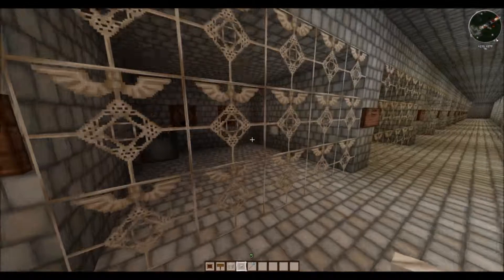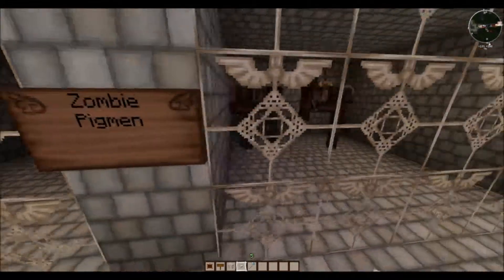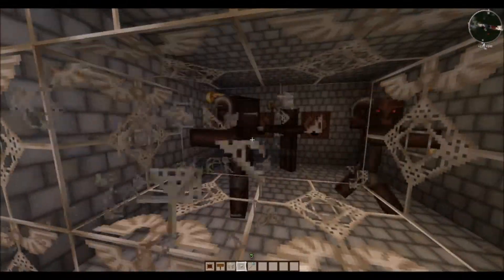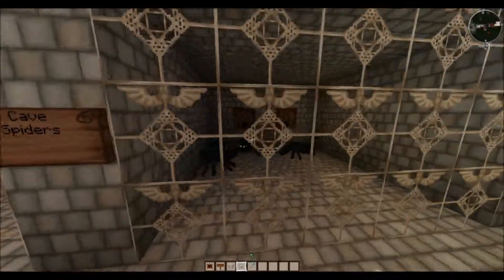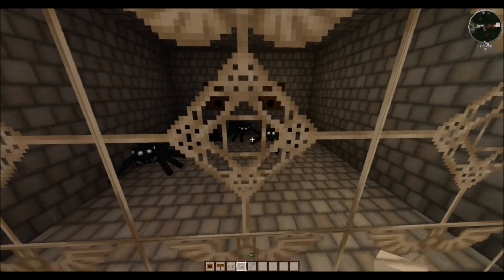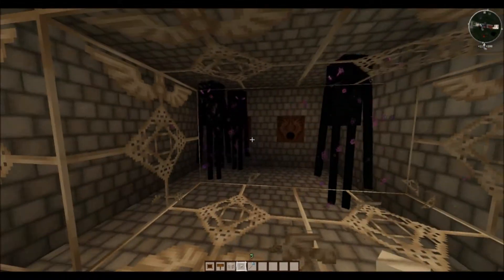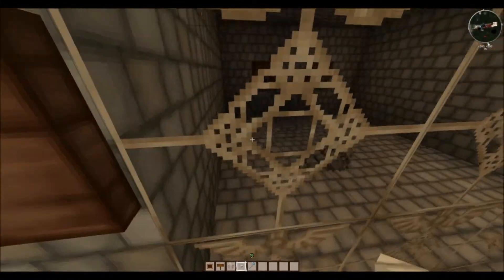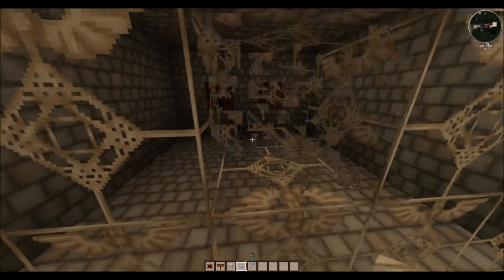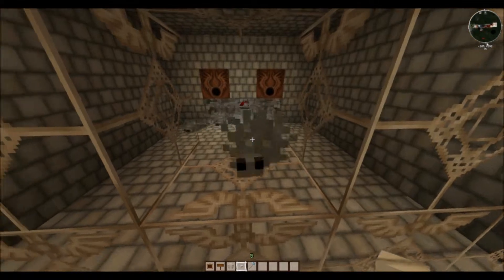We have our slimes — not a traditional looking slime but still very nice. Here's our zombie pigmen — they've gotten noisy. Here we have our cave spiders — nice and dark and black to fit in a cave. Here we have our endermen — done as well, with a couple different skins. And there's our silverfish — everybody always seems to forget the silverfish. It's hard to find a skin that fits them.